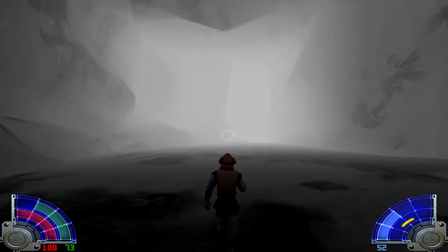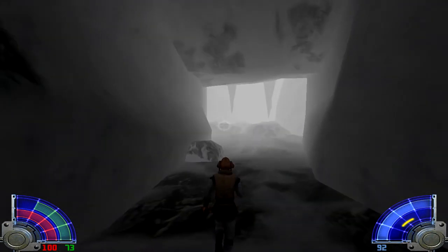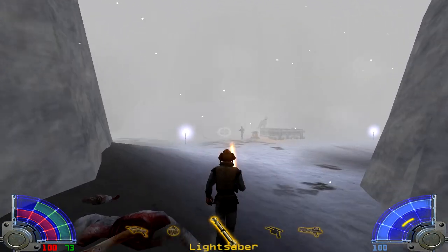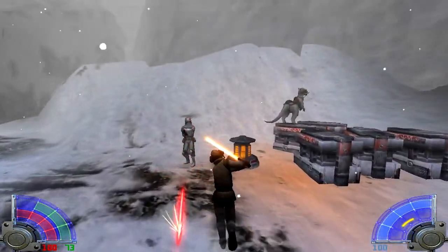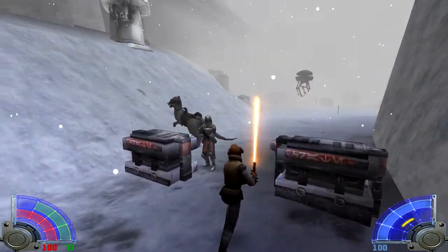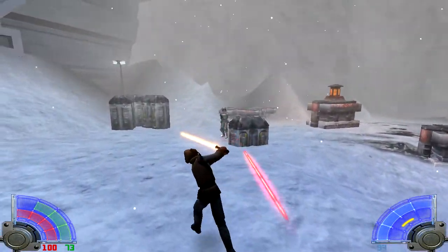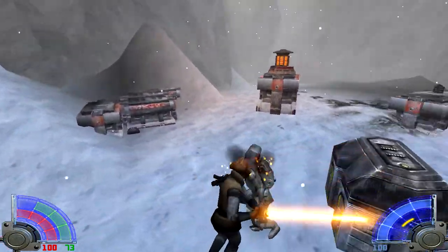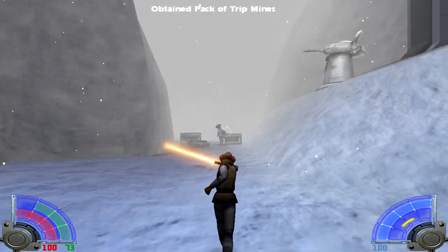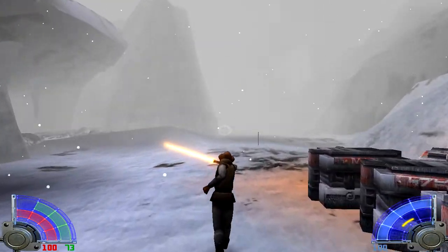A very subtle but nice thing is the way it slows down every time you kill a boss enemy or mini-boss enemy - just adds a little bit more emphasis to it. I think that might be toggleable in the options menu. It's funny when I was younger, one thing that always blew my mind was when you actually saw those droids to scale - I always thought they were way smaller just based on how they looked in the movie. Maybe it was just me.